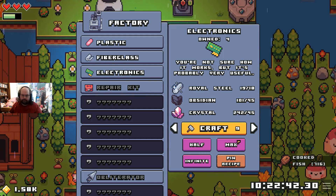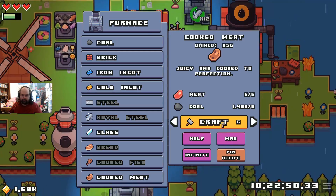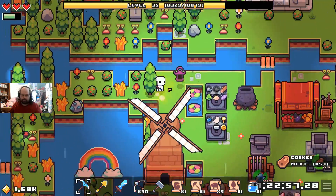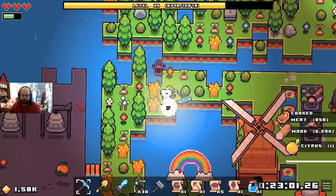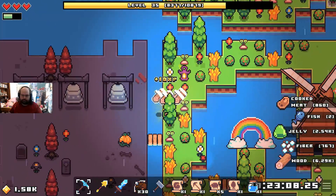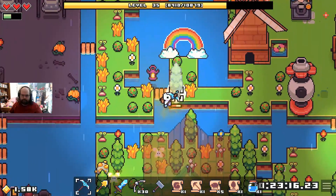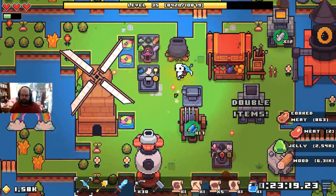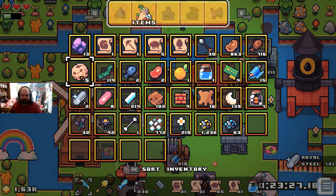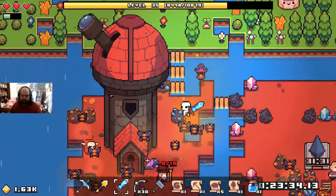Real steel, obsidian, and crystal. Let's go ahead and craft the electronics because I'm going to need them. Make the cooked meat, sort my inventory. I'm going to need the citrus again. Give me the gold egg - oh! Demon. I don't want a demon in my life, thank you, I have plenty already. Where is he? There he is.